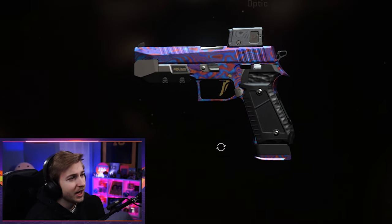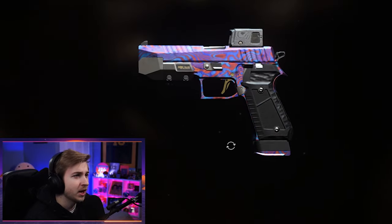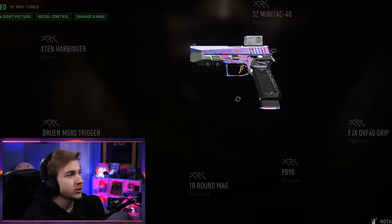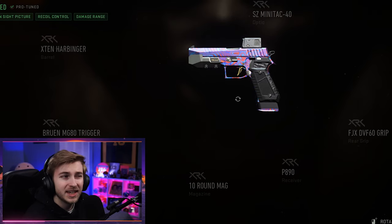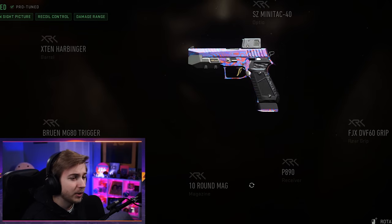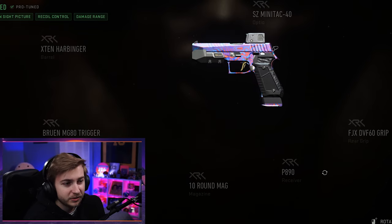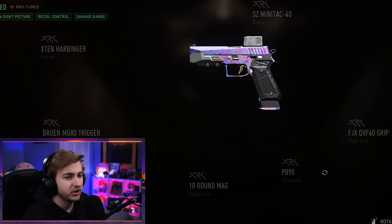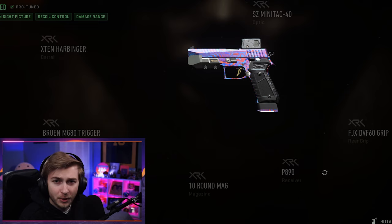The PA-90 also looks pretty good and pays homage to Damascus quite well. It has the X10 Harbinger Barrel, the SC Minitak 40 Optic, the Bruin NG80 Trigger, 10-round Mag, the P890 Receiver, and the FJX DVF60 Grip. Jeez — any more letters and numbers you want to throw in there?